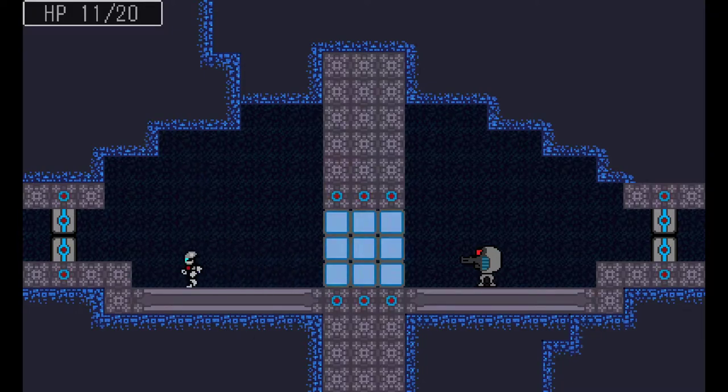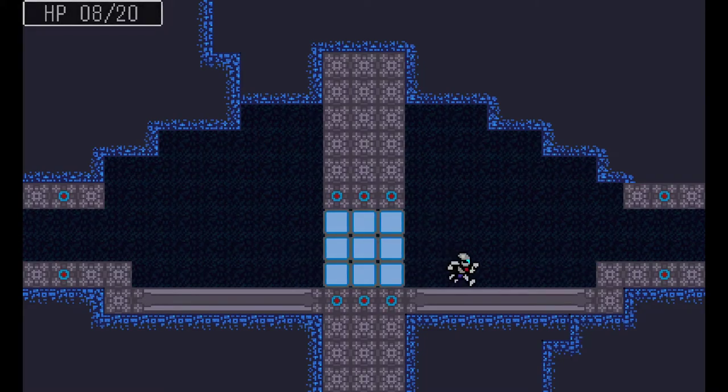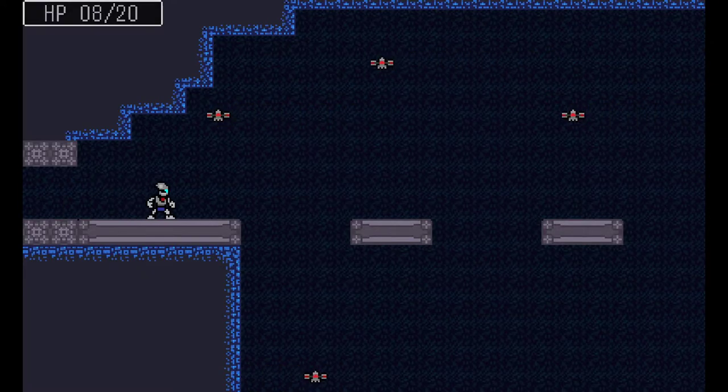It feels like I should be able to go under those bullets somehow, but I don't have a move that does that. I can jump over the enemy, which is nice. If you were to slow the jump down at all, you might want to slow down these bullets a little bit too — there are definitely consequences to these kinds of tweaks.